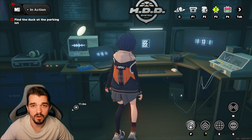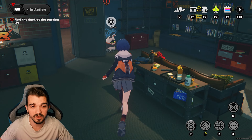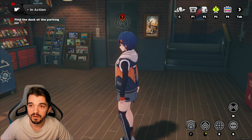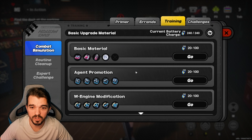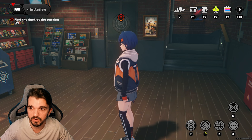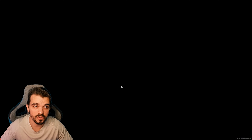So these are several ways to get polychrome. Of course, doing missions will give you some polychrome as well, but these are the non-obvious ones — the ones you need to actively seek out. You need to do it every day. The errands will give polychrome — it's a good way.